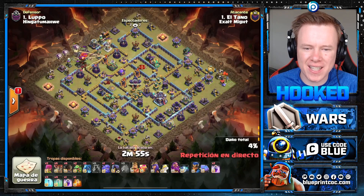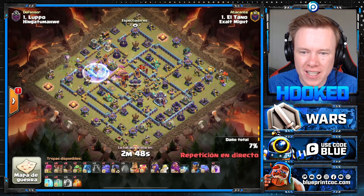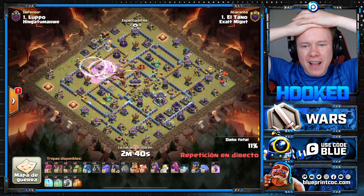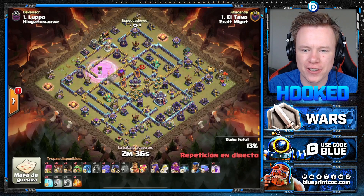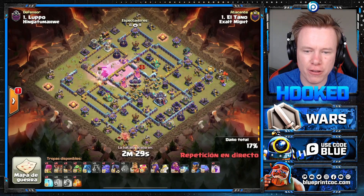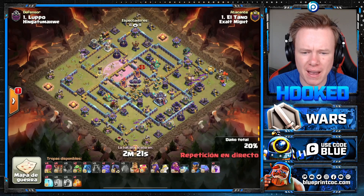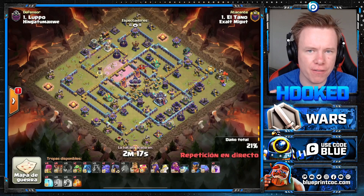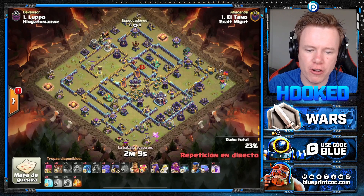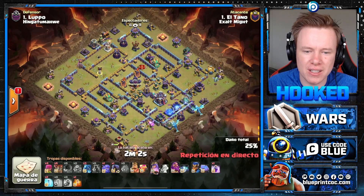We've got El Tarno coming in now with the exact same strategy on a very similar style of base. There is no in-game sound on this replay, sorry about that. But look at this — he swagged so many spells. He put down two Rage spells and a Freeze before getting an Invis down. Not a clean opener whatsoever. Obviously with the extra spell investment he does get good value for his Super Wizards. I love these Rocket Balloons at the bottom — he knows the pathing would go straight from the Cannon to the Air Defense. If you can pick off these Air Defenses around the Town Hall with Rocket Balloons, could not recommend it enough. If you're doing a normal Clan War you might not have access to Rocket Balloons, but if you can get them, seriously good for this army.